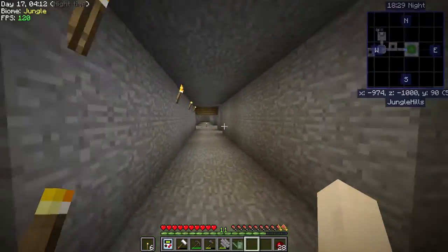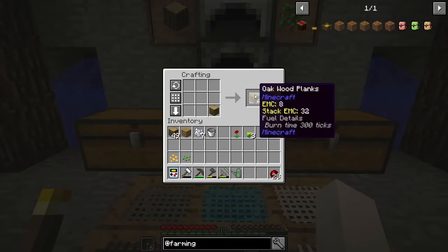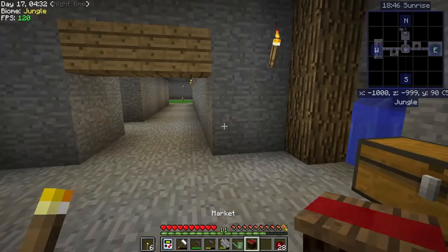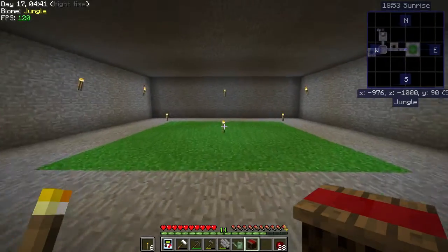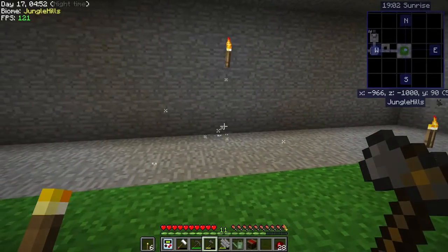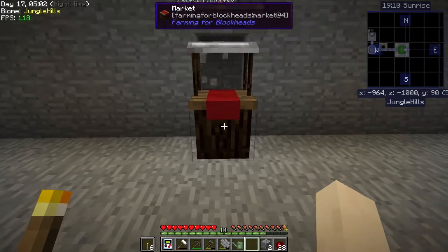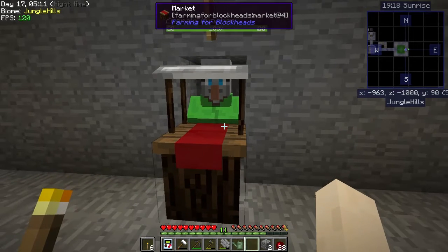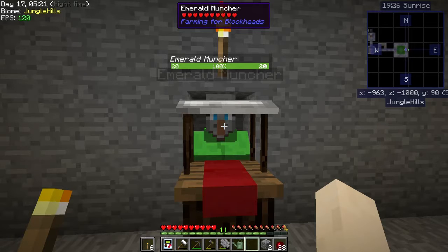Let's go see what this market is about. We just needed a couple of planks — and ta-da! It's a guy. I think the market from Cooking for Blockheads did that, so that's how I knew he's an emerald muncher.